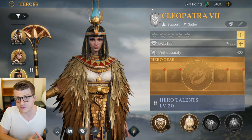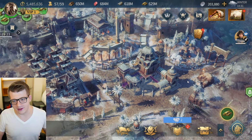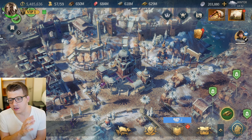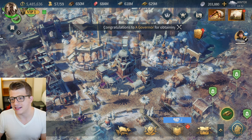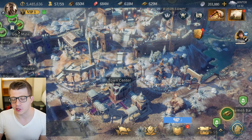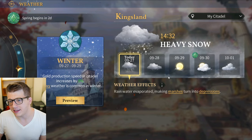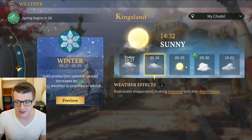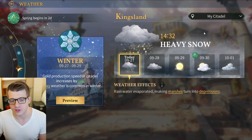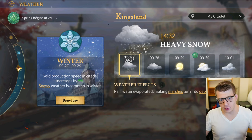Thank you Age of Empires Mobile for sponsoring this video. Now the first thing I want to go over is seasons — this is a very cool mechanic. I don't think I've played another city builder game that does seasons like Age of Empires Mobile has implemented, at least not on mobile. As you can see it is currently snowing, and if I click in the top right corner you can see it is right now winter. This will tell you the forecast of the next couple of days, which is very cool. The weather actually does have an impact in open field.